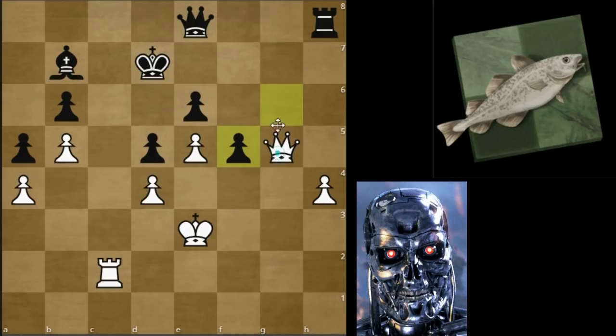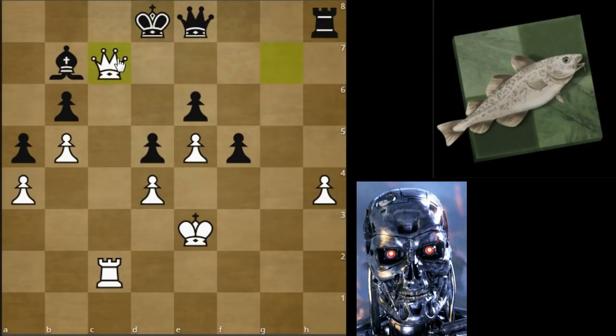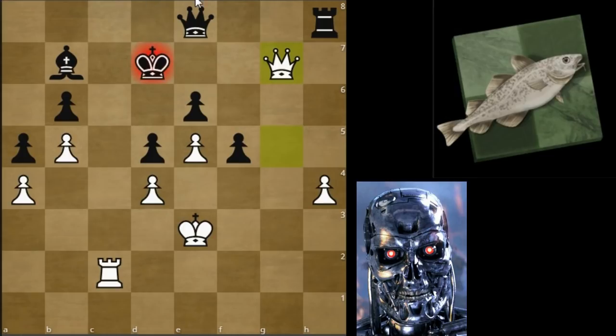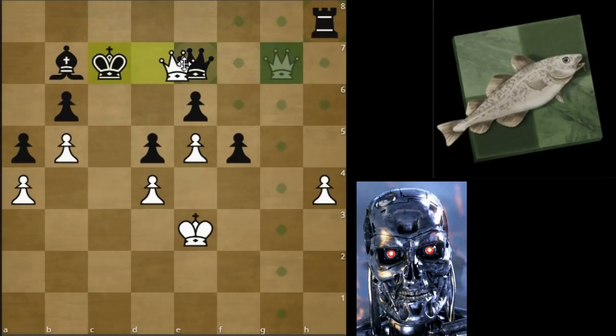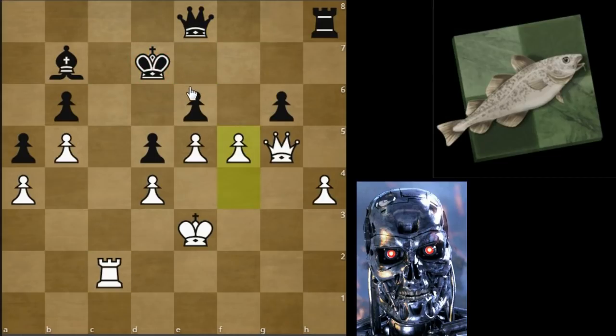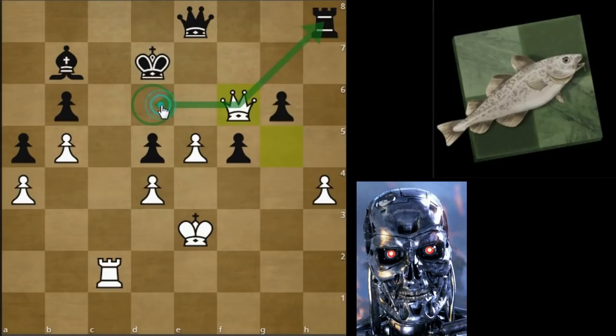Let's go over the possibilities: Pawn takes and then Queen g7 check - you can't do anything, because once the king moves there's always this mate on c7. And interposing the queen, you have a choice - you could take here, but there's also Rook g7, and then we take the queen and everything drops. So you can't take with the g pawn. If you take with the e pawn and enter your position with Queen f6, you can't really meet the threat of Queen d6, which is checkmate. So this is actually just winning for white.